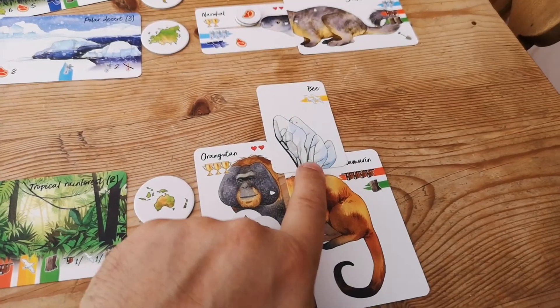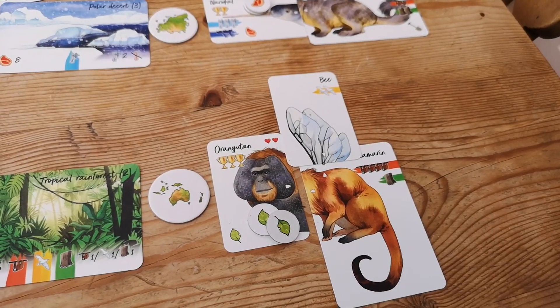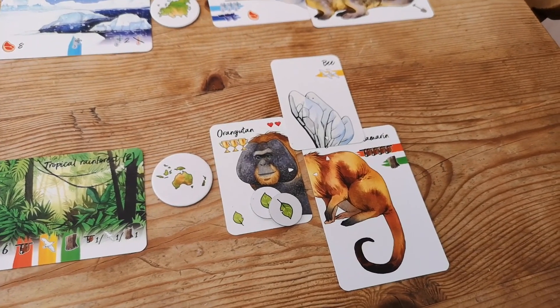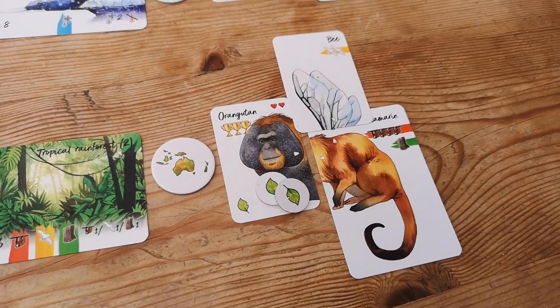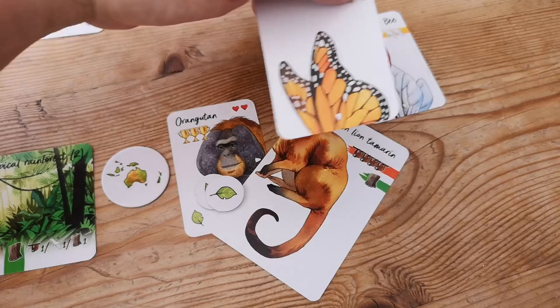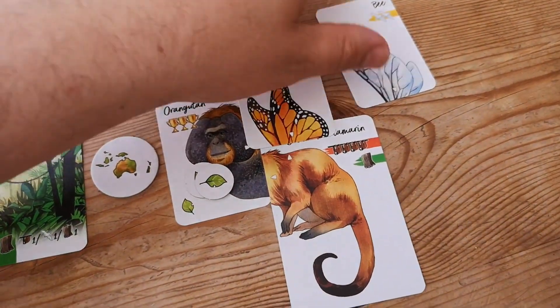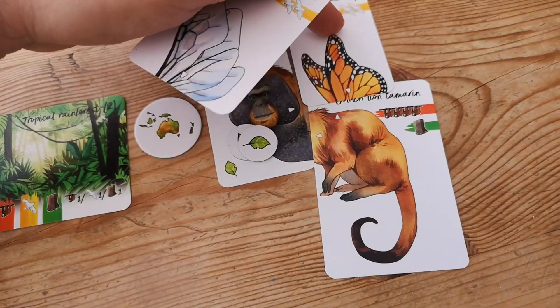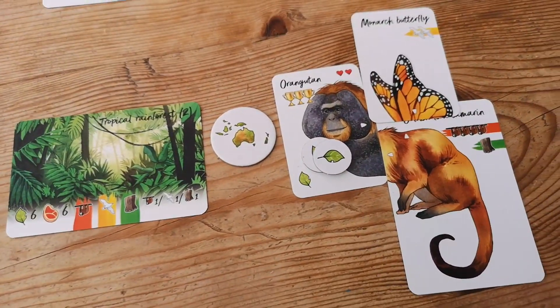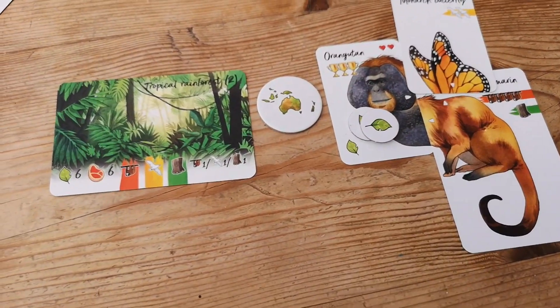It might be that I decide I don't want to use a bee here - maybe I want to use something else, like a monarch butterfly for some reason. So I choose to mutate this from a bee to a monarch butterfly - maybe the bee only had one wing and I wanted two wings. So I would do that and that would be a mutation action.